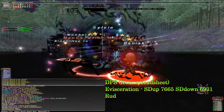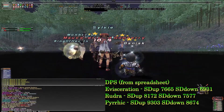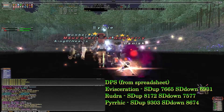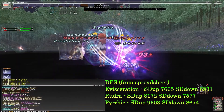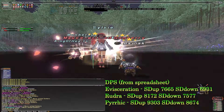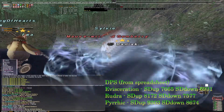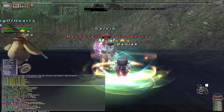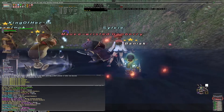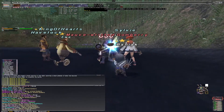The DPS numbers you see on screen now are with the best combo of weapons for the matching weapon skill — so Turret for Evisecration, Twashtar with TP bonus Dagger offhand for Rudra, and Terpander with Twashtar offhand for Pyrrhic. As you can see, Terpander is now significantly ahead of Twashtar Rudra, but keep in mind this is only for weapon skill spamming. Rudra is still the most OP Dancer weapon skill to pair with Climactic Flourish and to create massive self skill chains.